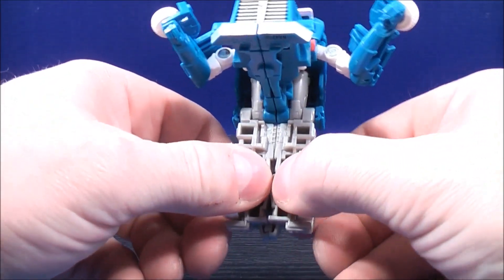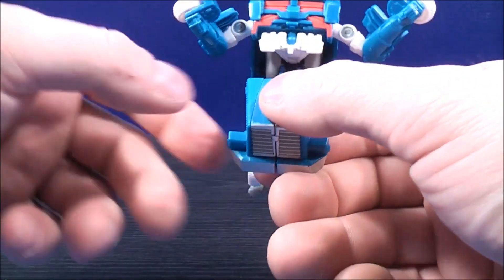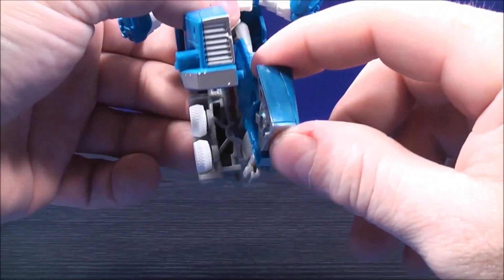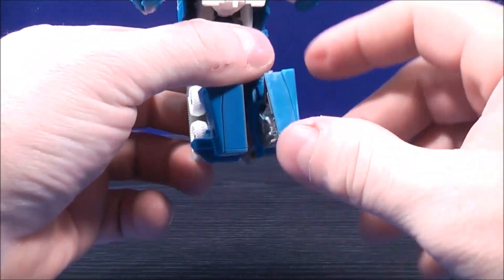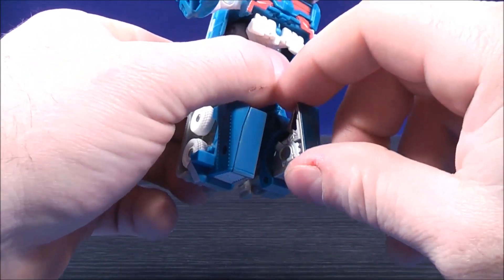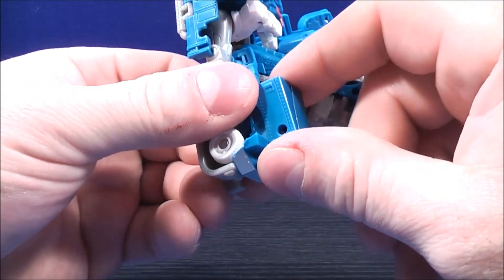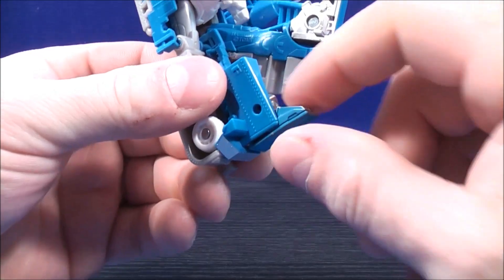Unpeg it first like that, and then bring the front part down like this, and unpeg that like this. Bring him all the way down — they won't snap anywhere, they just kind of rest in there like that. Bring his feet down; you'll be able to hear it click and snap into place. Do the same thing with his other foot — bring his other foot down and you'll be able to hear it snap into place.